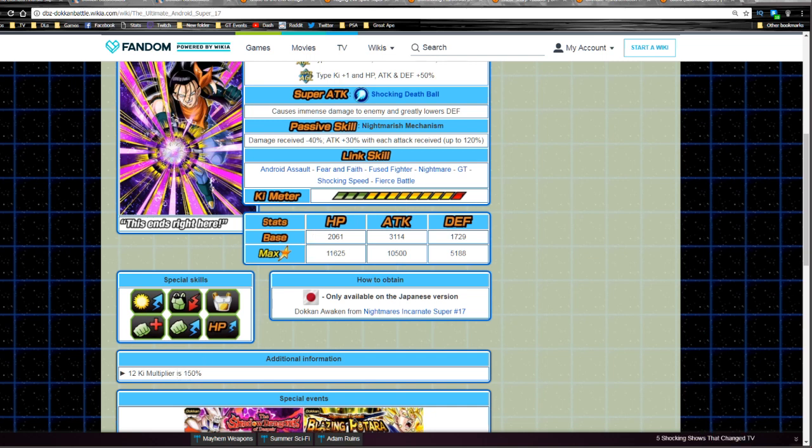He can get attacked up to four times before hitting max damage — once he hits that threshold he's hitting like a truck. Overall a really good unit. I'm not a big fan of the Extreme Agility lead personally, since I already have a really good Super Agility team and I don't think you need two versions of the same team. At this point in the game I'm not going hard on banners I don't really want — one mono attribute team is more than enough.